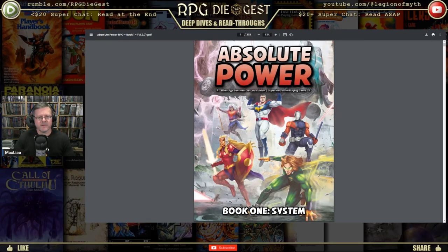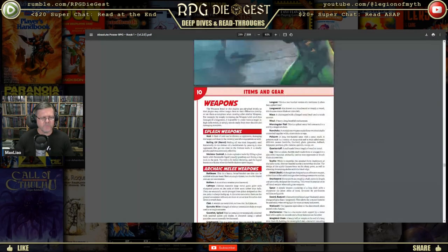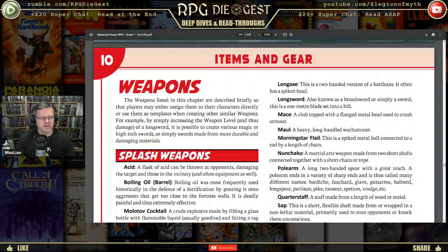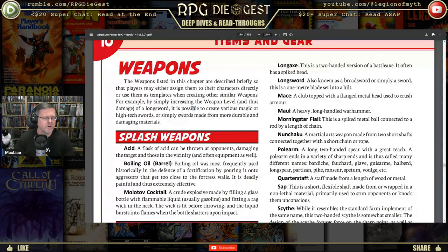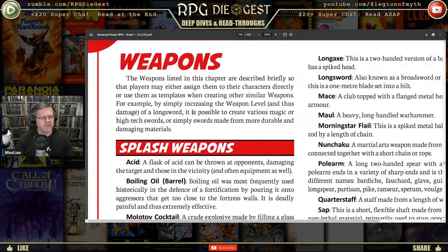Let's get started here — I think I said it was page 235. We're just going to look over some stuff. I don't know how long this video is going to be, but I'll probably read the section intros and we'll look over some different items. Weapons listed in this chapter are described briefly so that players can either assign them to their characters directly or use them as templates when creating other similar weapons.